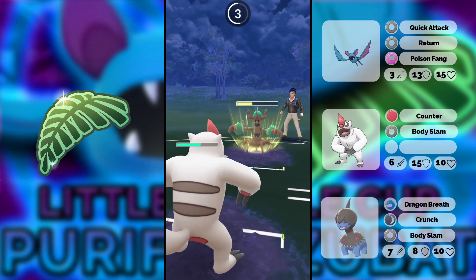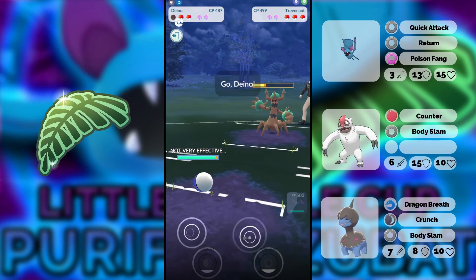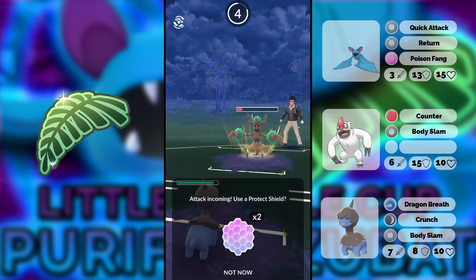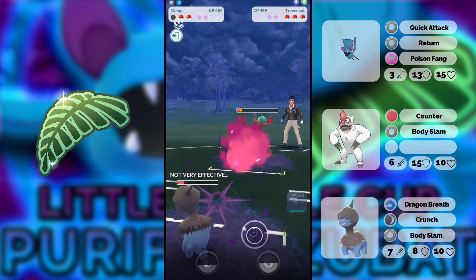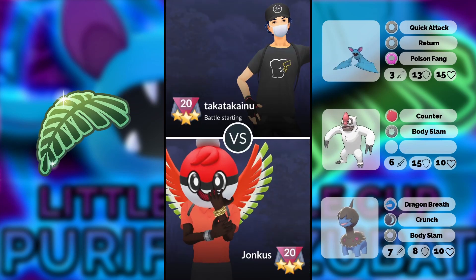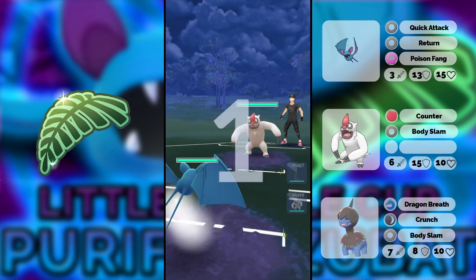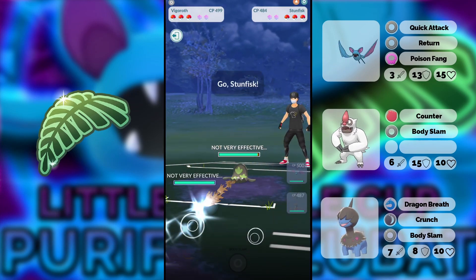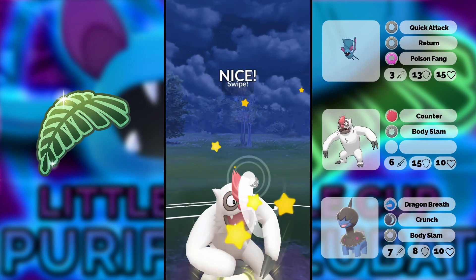I didn't give my Vigoroth a second move, which is not really necessary anyway. Currently there's not a lot of need for giving up 75k stardust to get a second move that most of the time isn't even usable. So I would never second-move the Vigoroth for this cup — even against Stunfisk you could say you kind of want Brick Break, but Brick Break wouldn't do anything here.